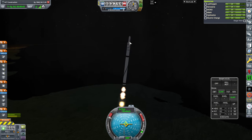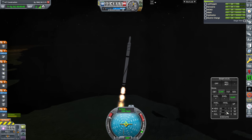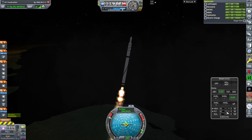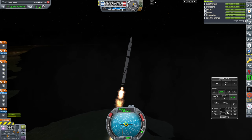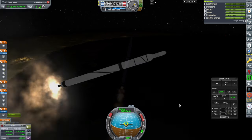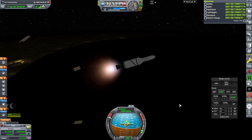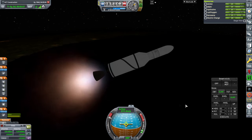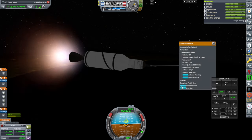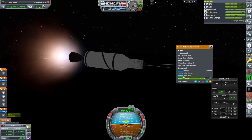One downside to using the Ether engine up there is that we're using Caralox, so the oxygen will boil off. And maybe we won't have much ability to correct by the time we get to the moon — we saw that previously. First stage running out. Second stage — here they go. Making sure to extend the antenna and the solar panels, of course.